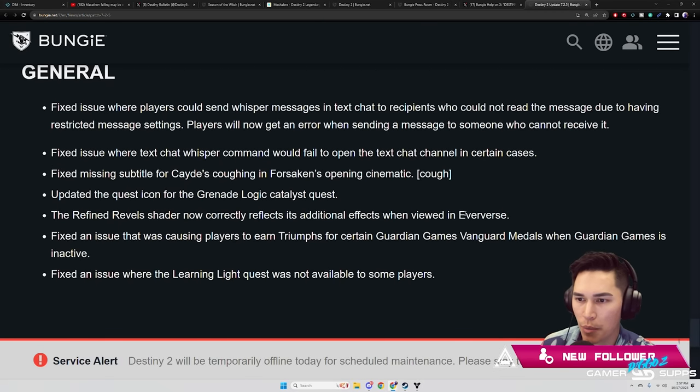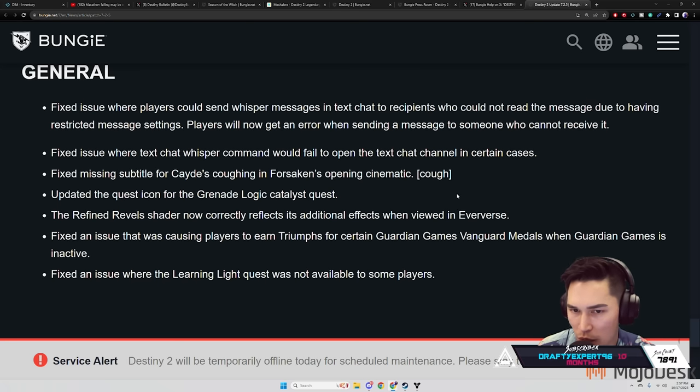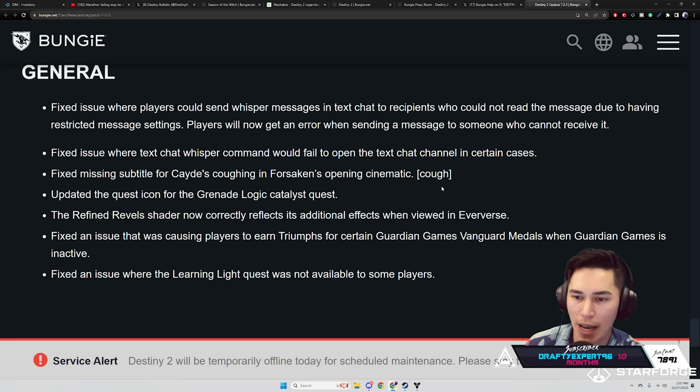UI/UX: favorited ornaments no longer act chaotically. Fixed an issue where players could send whisper messages and text chat to recipients who cannot read the message due to having restricted message settings — players will now get an error when sending a message to someone who cannot receive it. Fix an issue where text chat whisper commands would fail to open the text chat channel in certain cases.